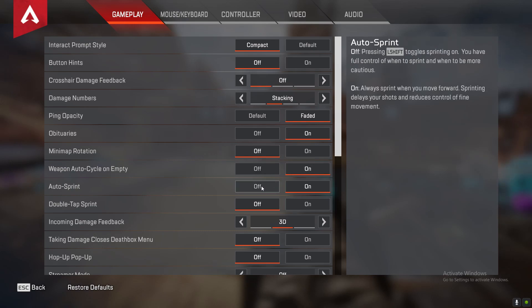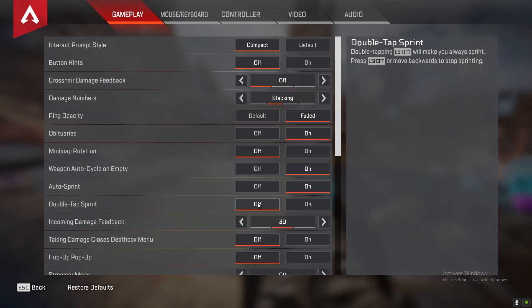Auto sprint — I use it. A lot of people say don't use it because you won't be able to walk or pull your weapons out faster, but really I don't see a difference. If you guys want to have it off you can turn it off and use your sprint key, but I use auto sprint. For double tap to sprint, you don't want this on unless you're used to war zone where you double-click the sprint button. I would say keep this off — you don't want to double tap a button just to sprint.